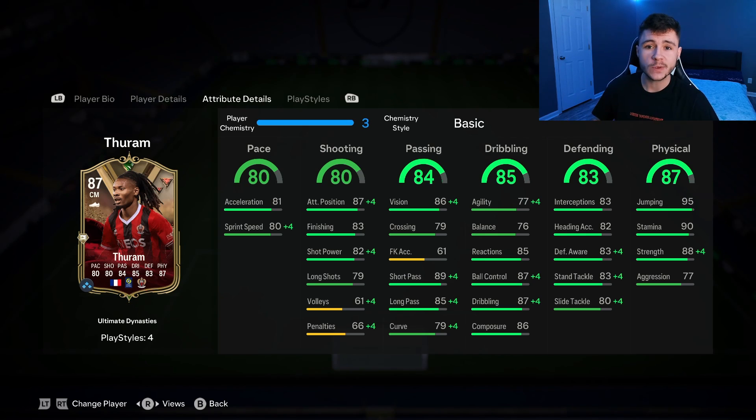He is HooliGang. He has 80 pace with 81 acceleration and 80 sprint speed. I would still probably recommend a chemistry style to make him even more quick in-game. 80 shooting — a pretty solid stat. He does have 87 attacking positioning with 83 finishing, so you can expect him to be quite clinical in-game. 84 passing for a center mid is going to be a very important stat, and Turam does have 86 vision with 89 short pass and 85 long pass. Should be very accurate.